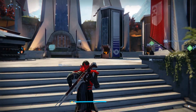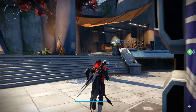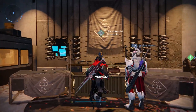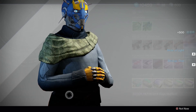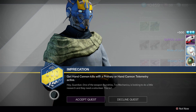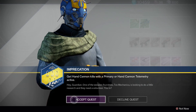you have to go to the gunsmith, as we're doing right here. He will actually give you a quest. It says get hand cannon kills with a primary or hand cannon telemetry active — sounds pretty much easy.